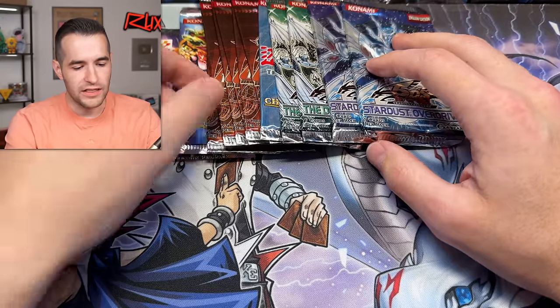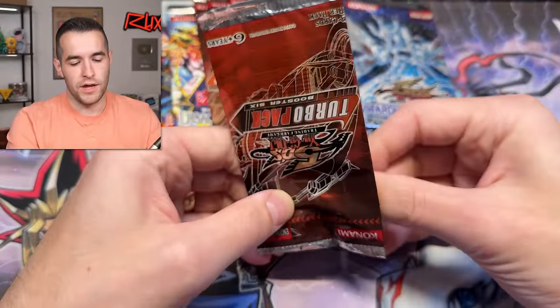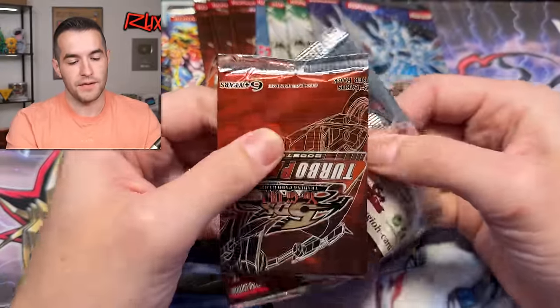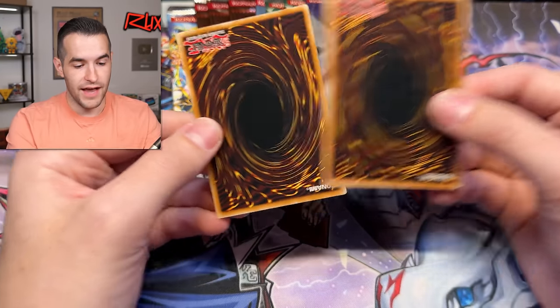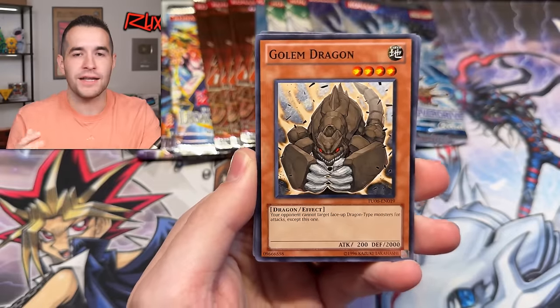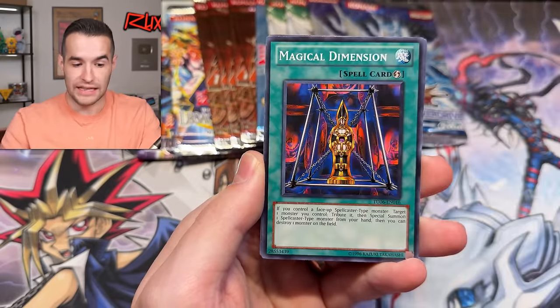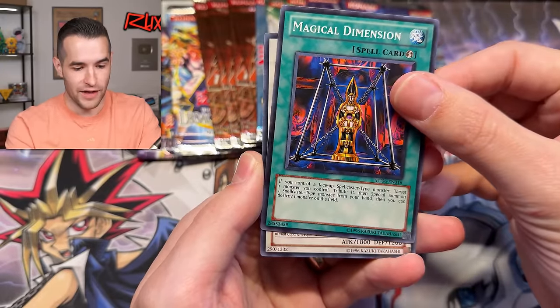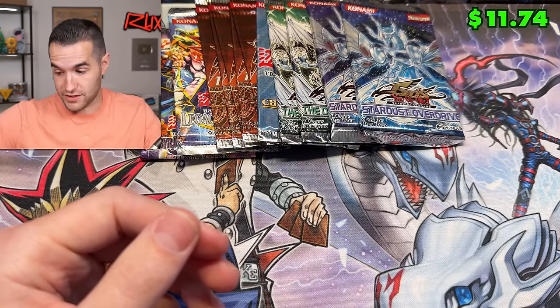We're going to do back-to-back Turbo Pack — why not? I cannot believe we just did that. Another Dark Armed Dragon! An actual Dark Armed Dragon! I mean we've pulled it before but that was out of a 100-pack box — you kind of just expect one out of that. This was from a much smaller sample and much less likely to happen. Armory Arm — that's good too. Just insane.